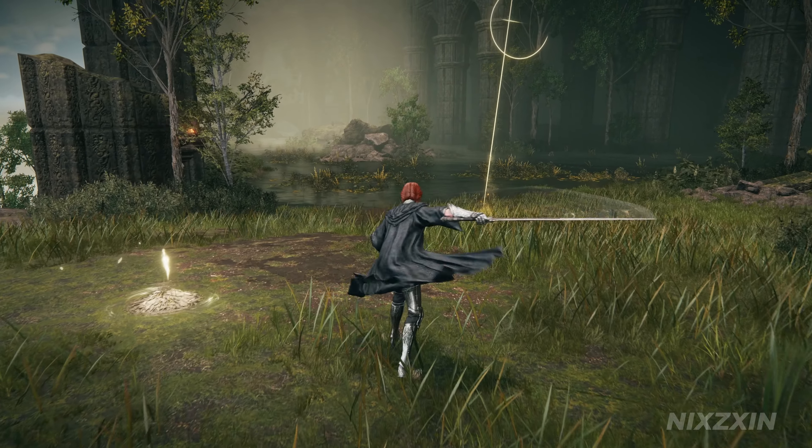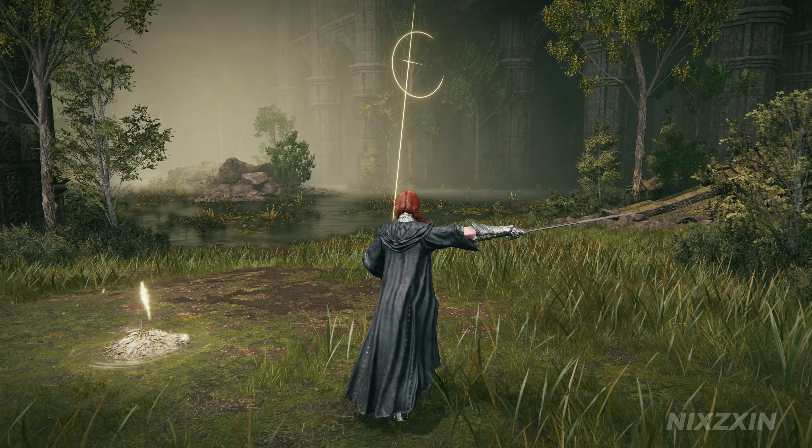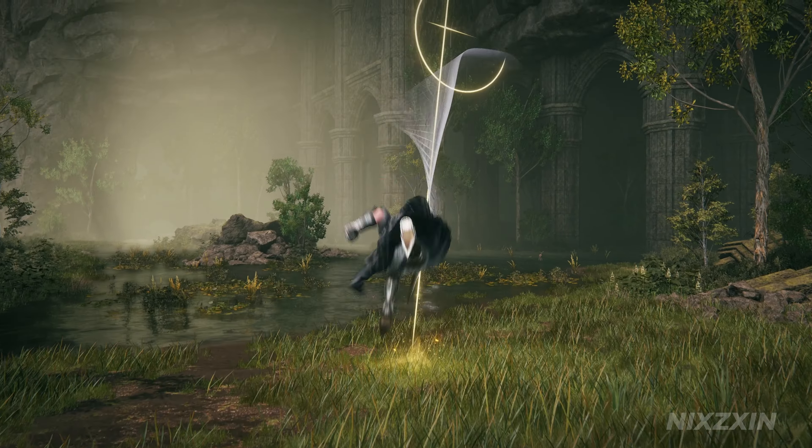What makes this weapon even more powerful is when paired with the Ash of War Wing Stance. It's the stance of a master swordsman — it unleashes a flurry of attacks that can easily stagger enemies, that is, if they can survive it.